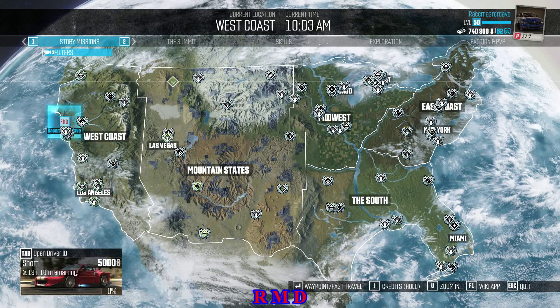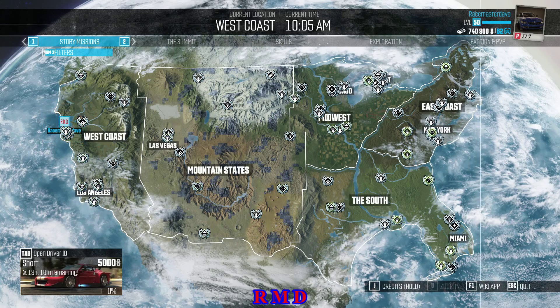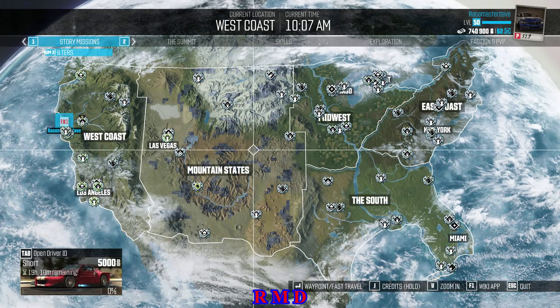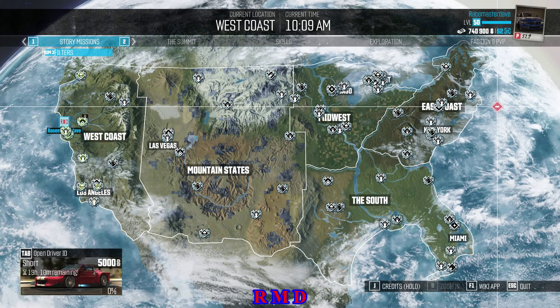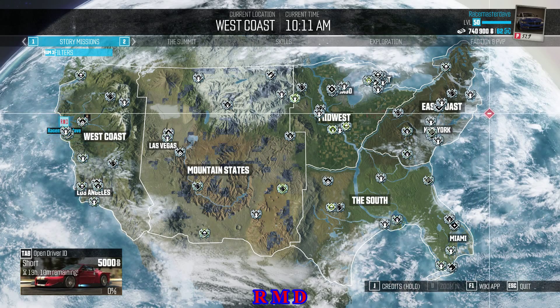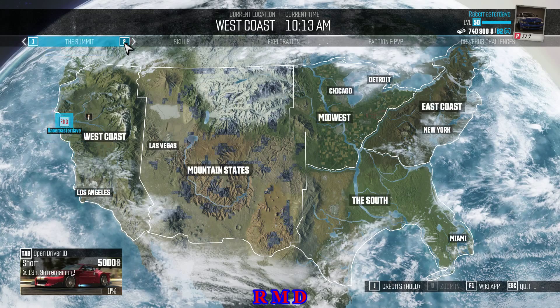First things first: complete the story, which will also give you some bucks. Because I bought the complete edition I'm not entirely sure what the normal procedure is, but at the start of my game I had 10,000 crew credits. Somewhere halfway through the story - maybe when I went to Las Vegas - I got an extra 100,000 crew credits which you can spend on cars, parts, whatever you want. So I had 110,000 and I now have 62,000 left. Other than that I'm just going with the bucks - it's a matter of earning them and saving them.